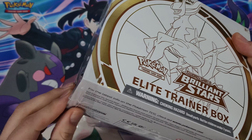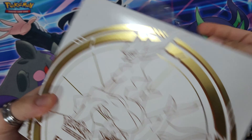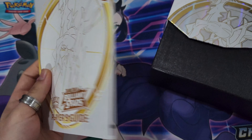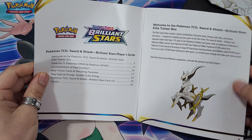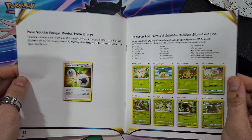What is going on everybody, it is I your host Biggie. Today we finally are gonna be cracking the Brilliant Stars ETB, the regular retail version. I didn't manage to snag one of the Pokemon Center ones, but it's very exciting — it's the first one I'm gonna crack into.